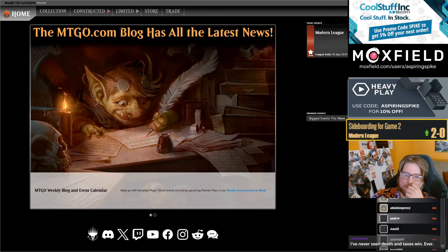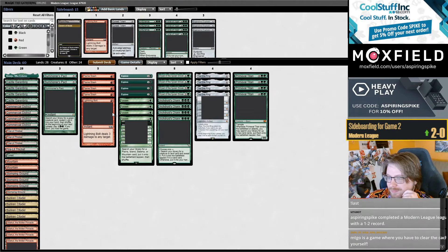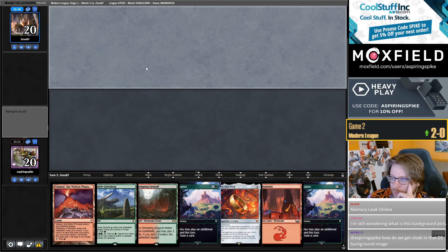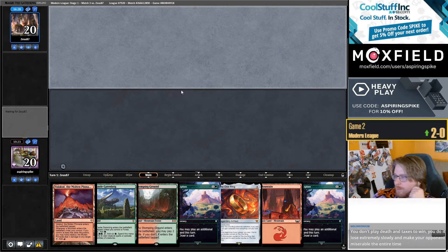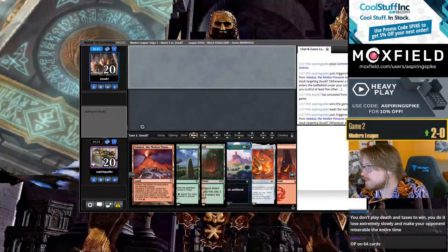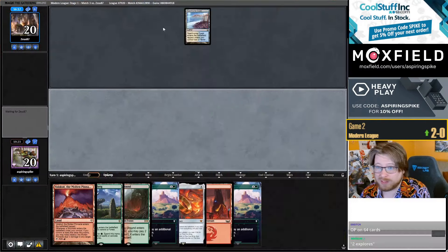My opponent had just so many really relevant hate pieces — it just wasn't that close of a game. On the draw. We should add Cloak to the Ornstein and Smough image. The background picture is a popular boss from Dark Souls — Ornstein and Smough. One uses a hammer, one uses a spear, so I painted Colossus Hammer and Shadow Spear over their original weapons. It's been the background for like two or three years now.